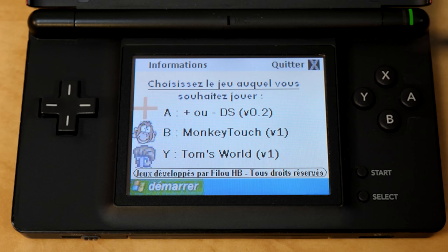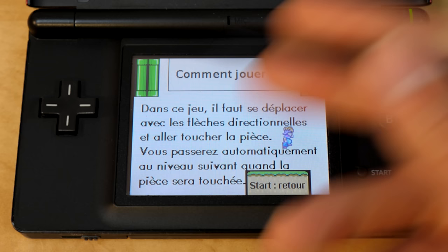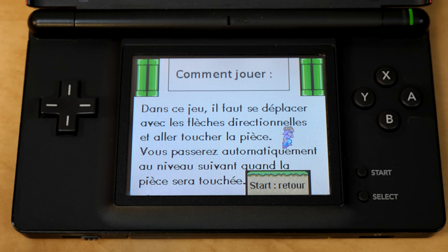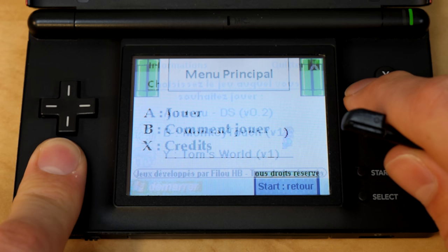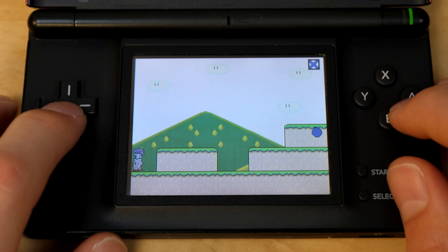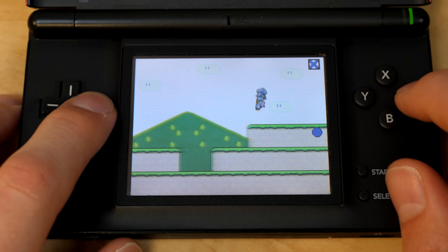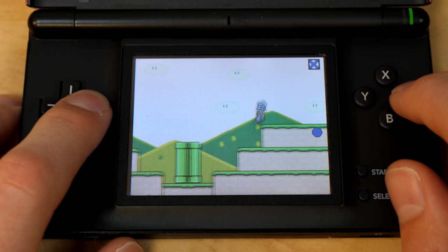Tom's World is the most feature-complete out of all of these. You've got three options: start game, read the instructions, or view credits. Annoyingly, if you read the instructions or view credits, you cannot quit back to the previous screen — you have to hit Start to quit and then launch it again. Same thing with credits. When you hit A to start, all you have to do is run across the screen and touch this orb. But the orb is permanently on the screen even as you're moving, and it just stays there until you reach the end of the level.